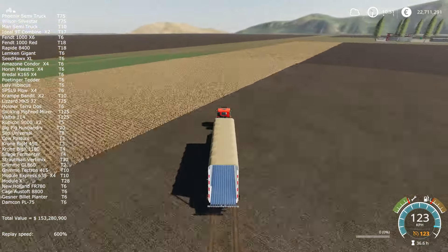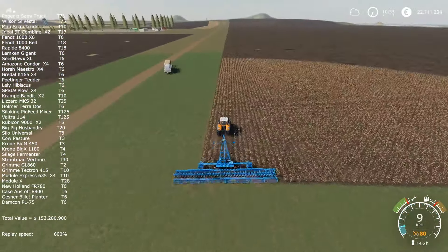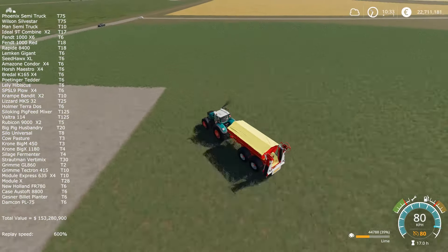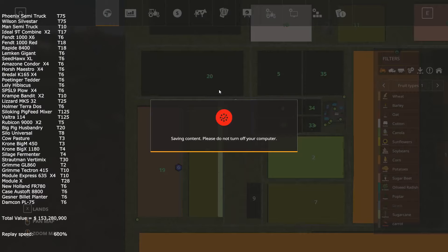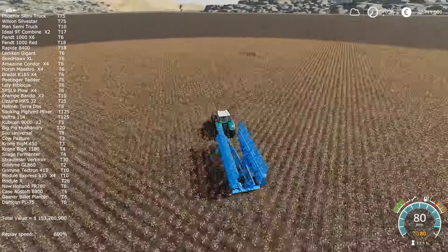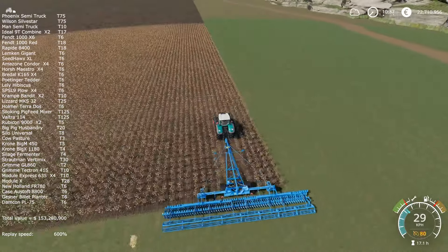I almost forgot — in FS17 we used to have a DLC pack with Horsch equipment where there was some bigger equipment that wasn't previously available. Now that DLC has been converted for FS19, so I went and downloaded it and upgraded my planters. I used to have the Horsch Maestro 12SW and I replaced them with the 24SW at tier 6, which are wider. I also discovered I had two more cotton bales left on the field, so I picked them up with my trailer to sell later.